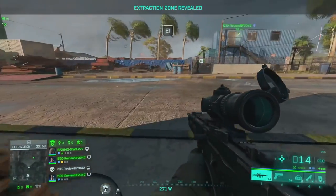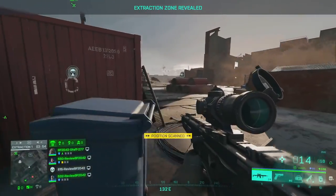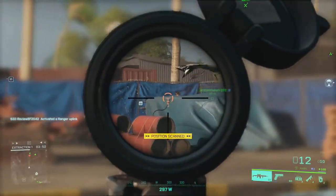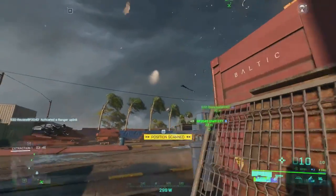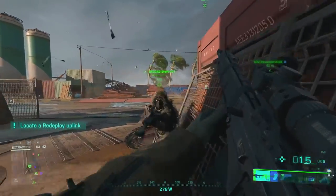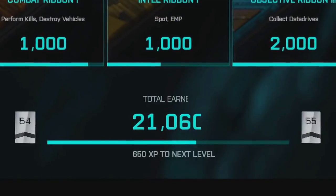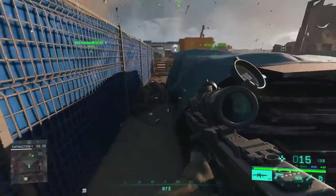But if you want to get this done quickly, there are ways to not engage with other enemy teams — you just fight the AI, get the data drive, and run away and get it done in eight minutes. That way you can get this beautiful 21,000 XP right here. That's easy XP if I ever see one.